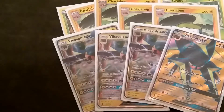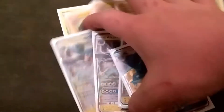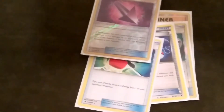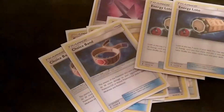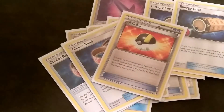Vikavolt GX is really, really good. I do like its charge beam attack — you can do a lot of cool combos. And then for trainers, let me flip these real quick. I've got 1 Switch, 1 Field Blower, 1 Super Rod, 1 Crushing Hammer, 1 Poison Barb, 1 Energy Recycler, 2 Stretcher, 2 Choice Band, 2 Energy Lotto, and 1 Ultra Ball — which I'm putting 2 more in here, or trying to.